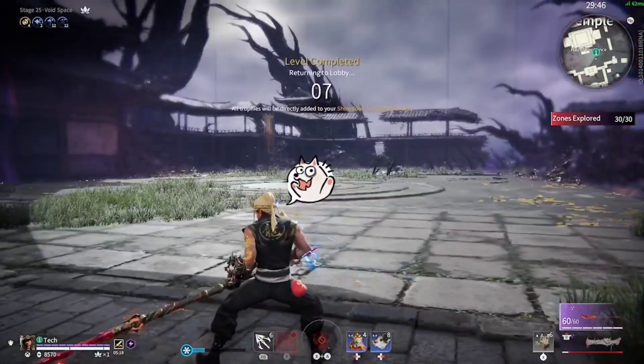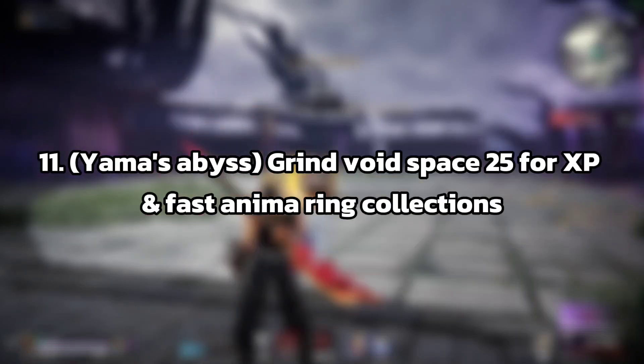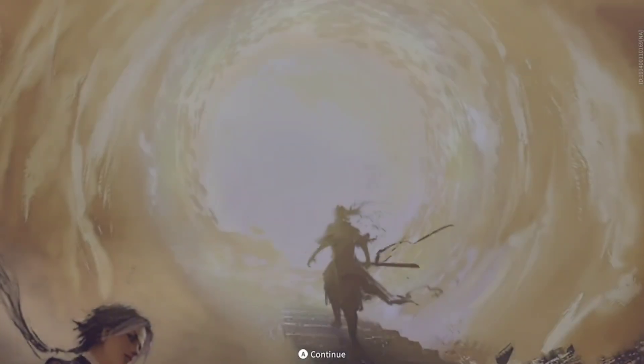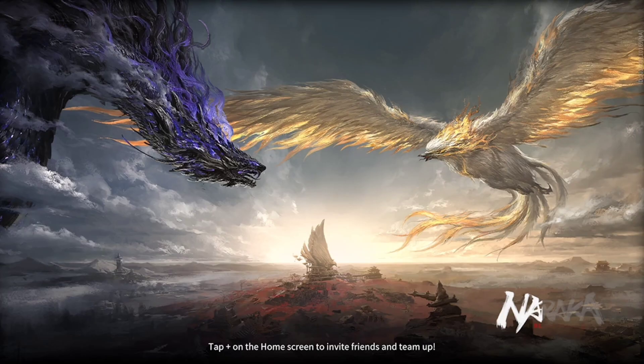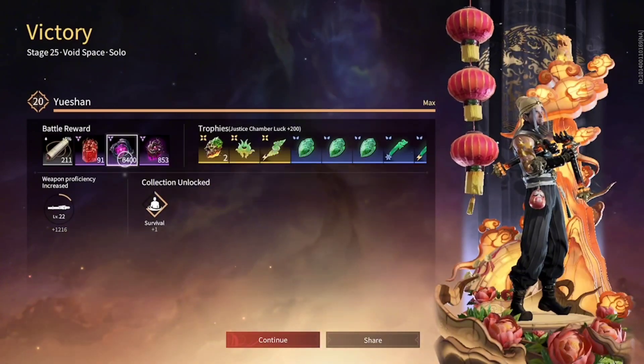Tip number 11: use void space level 25 to farm potential XP and ring collections. Sense level is important, as well as potential tree levels and the bonus effects you get for getting collections of undiscovered rings. So if you are looking for fast levels on your tree or soldiers, just use void space level 25.